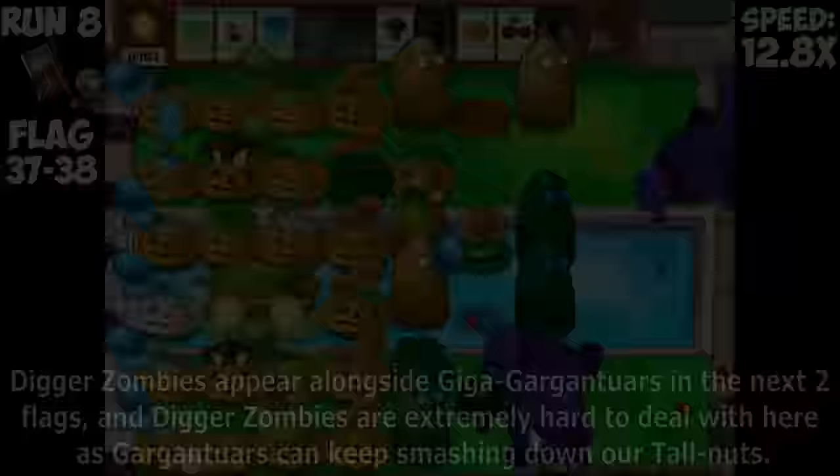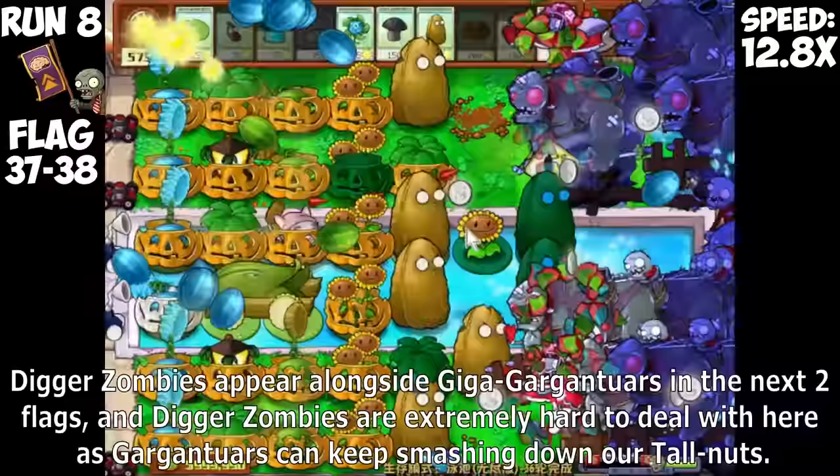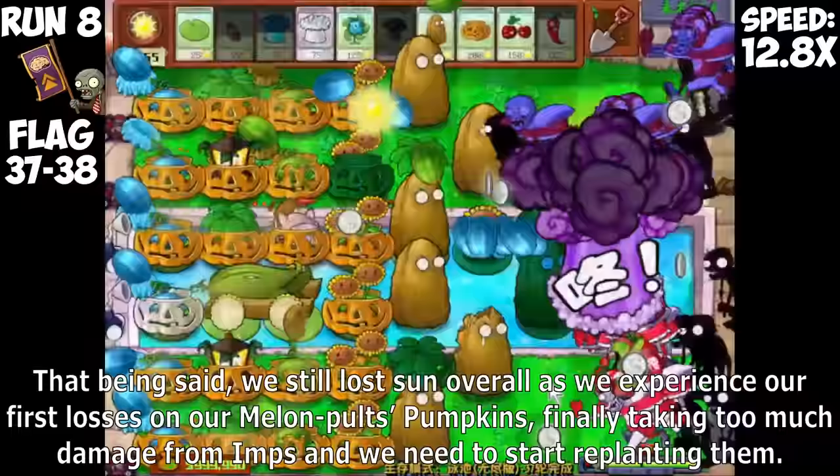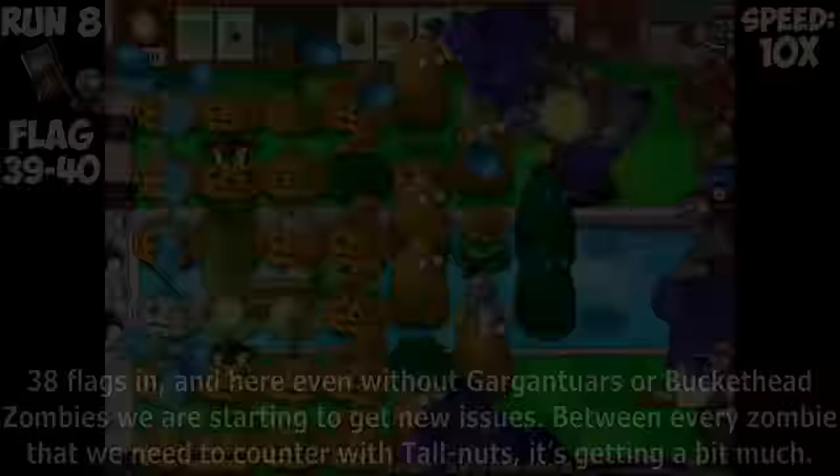Initially I tried using a Doom Shroom on the 6th column to hit the Zombies, but somehow it got frozen by a nearby Zomboni I wasn't aware of, which is a costly mistake. However, Ice Rooms were still good enough, so I was fine even after wasting a Doom Shroom. The gamble to not bring Blover pays off. Digger Zombies appear alongside Giga Gargantuars in the next two flags, and they are extremely hard to deal with as Gargantuars can keep smashing down our Tallnuts. We had to spend some Pumpkins on the Digger Zombies but still got by.